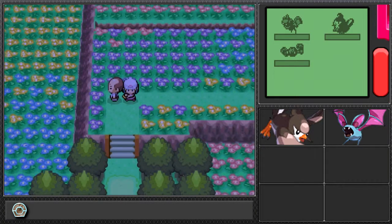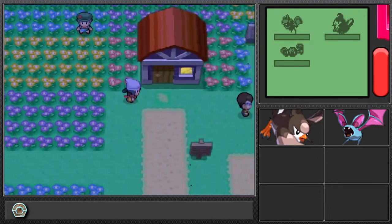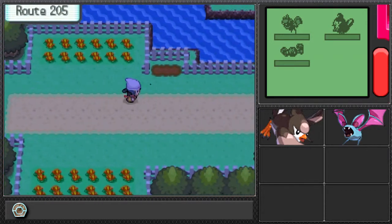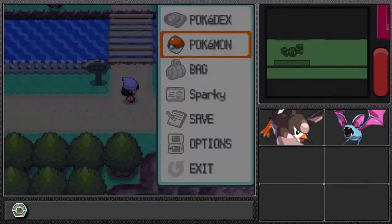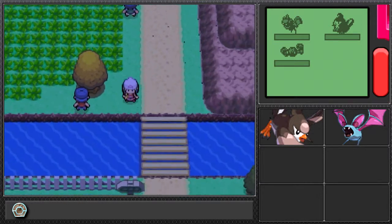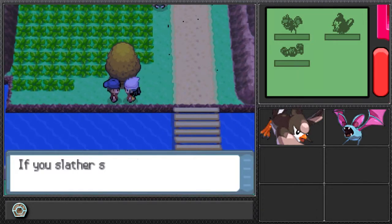Hey guys, welcome back to another episode of Pokemon Diamond mono run challenge. Last episode we went into the Valley Works, got the key, defeated Team Galactic and got them out of the area. As you can tell we only have Dracula, and Geodude is here just as an HM slave at the moment. Now the Team Galactic members are finally out of the path so I can walk all over.